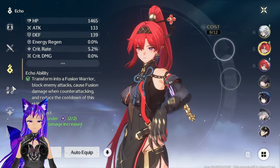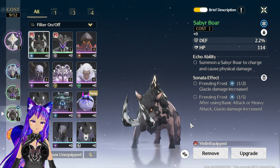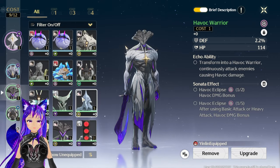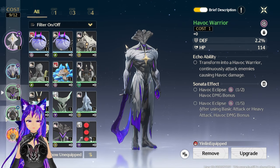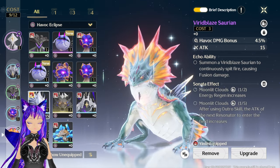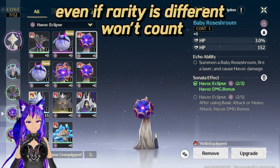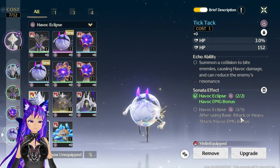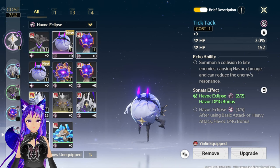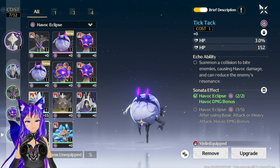In the echo system, you can equip the same echo on a character, but it won't affect the Sonata effect. For example, if I equip two of the same echo, it shows two but they won't count as two different pieces for the set. If I switch to a different one it will count. So having two of the same echo equipped won't contribute to the Sonata effect — which is a bit disappointing, but it is what it is.